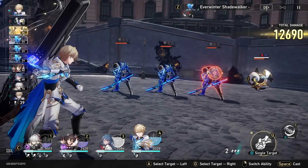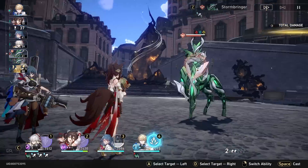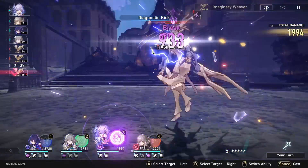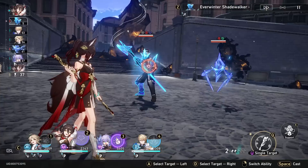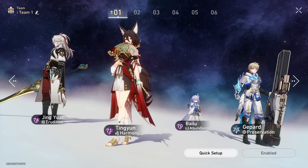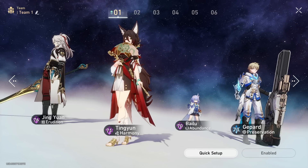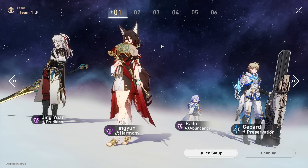When it comes to break, Gepard is only going to be using his basic attack — that's all he's got for break. Bailu similarly is going to be using her basic attack, that's it for break, and Tingyun — you guessed it — just her basic attack. None of these characters have an ultimate or a skill that breaks, and Tingyun worst of all is going to be only basic attacking half of her actions.